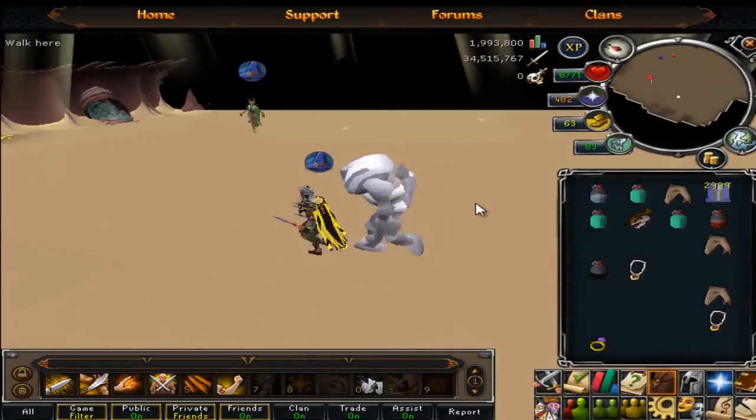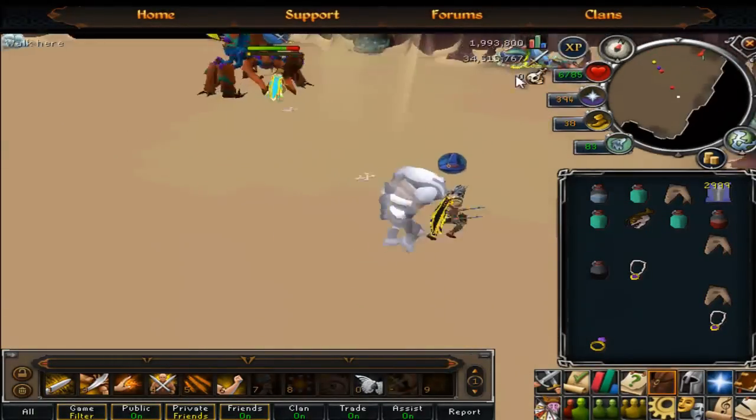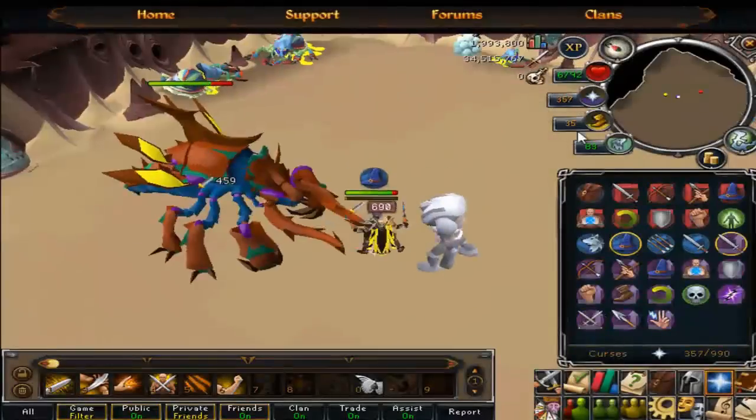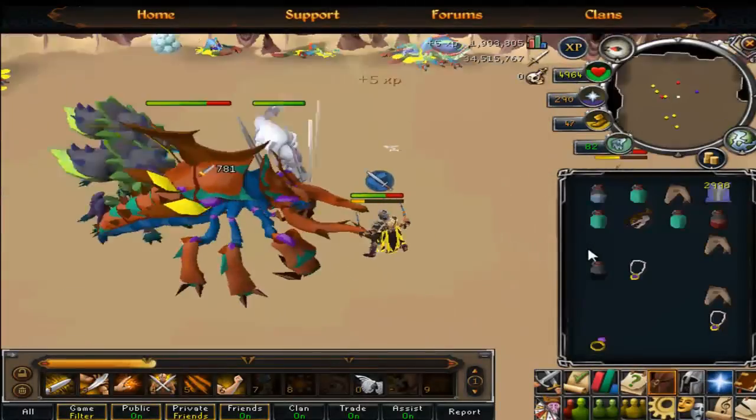If you do die, the team normally kills it before you get back, so that experience completely goes to waste. Sometimes you'll have a failed trip where everyone dies, you go green and you're soloing it, and then you die instantly.